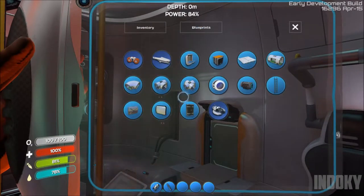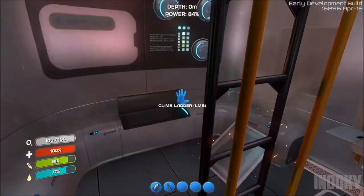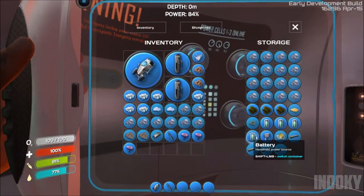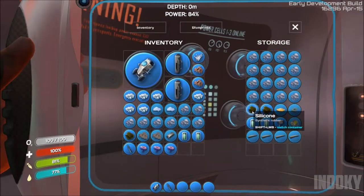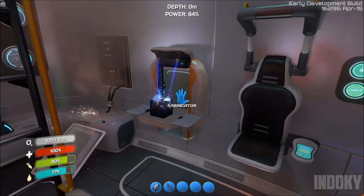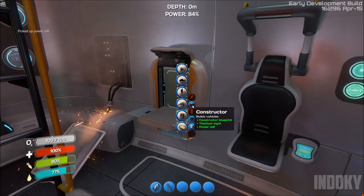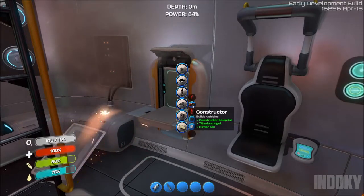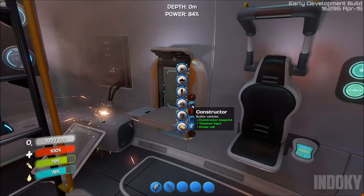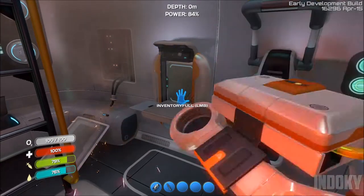To build the submarine — the first one is the Seamoth — you need to build a constructor, which requires another power cell. So I need two batteries and a silicone to make a power cell. Let's go down and make the power cell. Now everything else I should have. It requires the constructor blueprint — which I think they give you by default — a titanium ingot, and a power cell. Titanium ingots are made really easily.